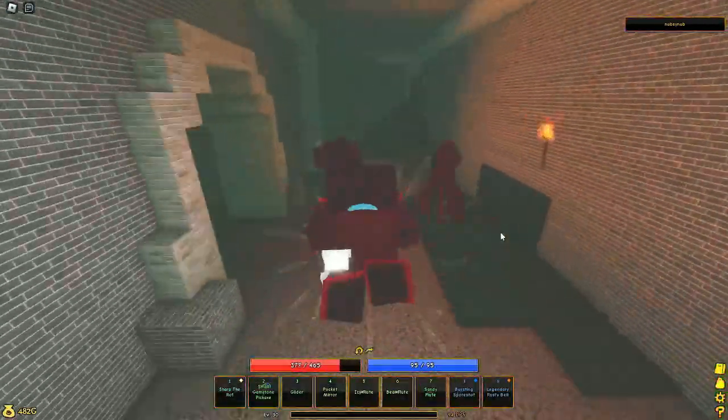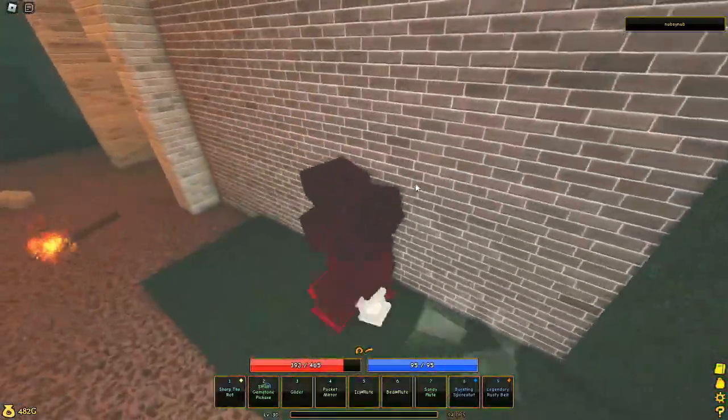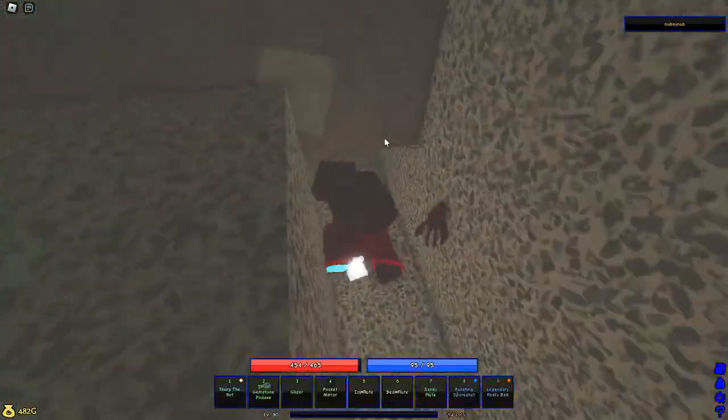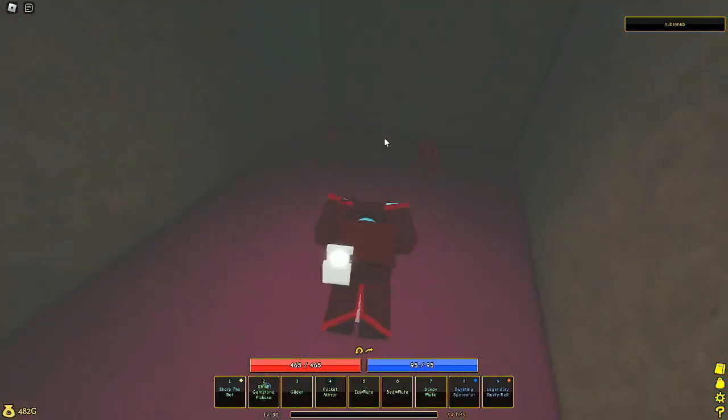Go around this way to here, go up to the edge of the door and wait for that guy to roll out of there, and then run past them. That's what I always do. Then you go down here and you have to do this parkour thing right here — it's not very hard.